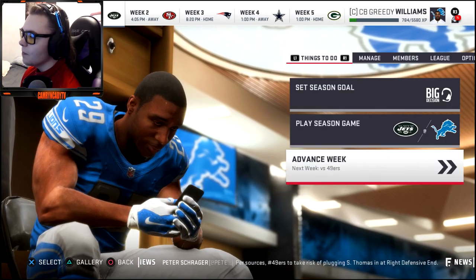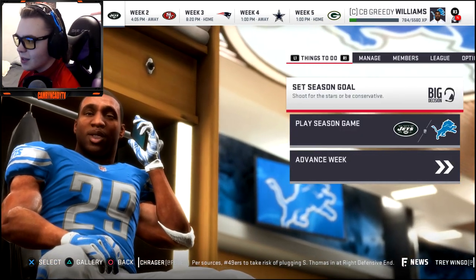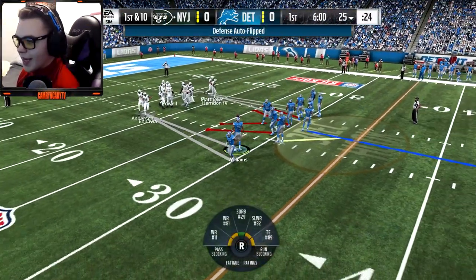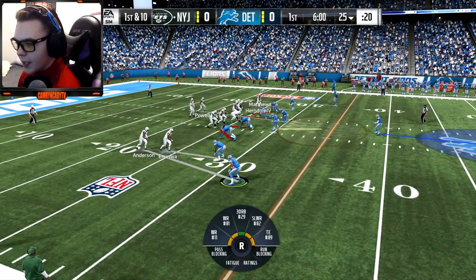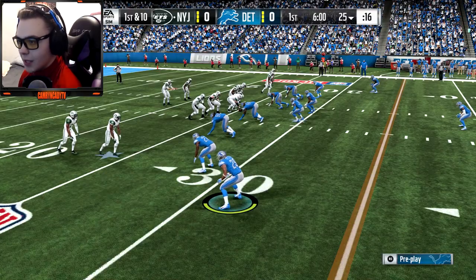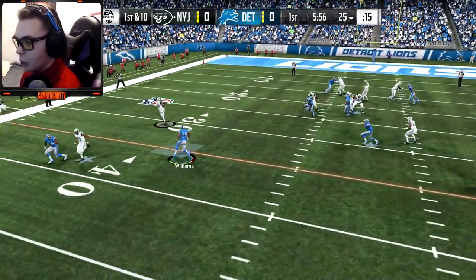We're gonna go ahead and hop into the first game against the Jets, then we'll do the 10-year simulation. Coming onto the field for the first time with Greedy Williams — we're gonna be on Robbie Anderson, which should be a fun matchup. Taking on the Jets — we'll see if we can get a pick here from Sam Darnold. Oh no, that's on me.